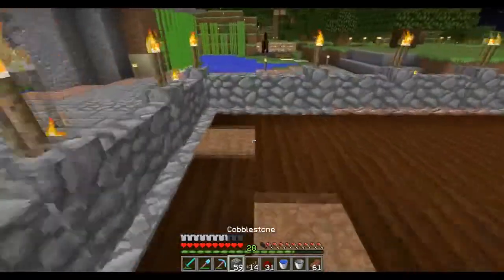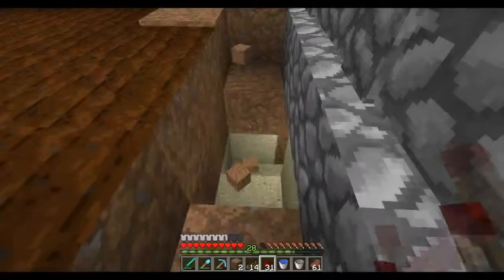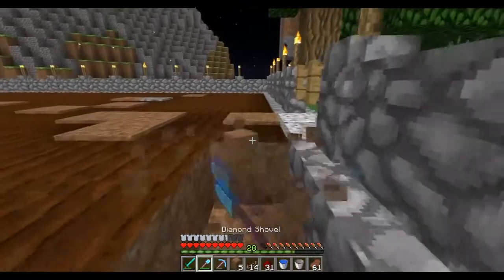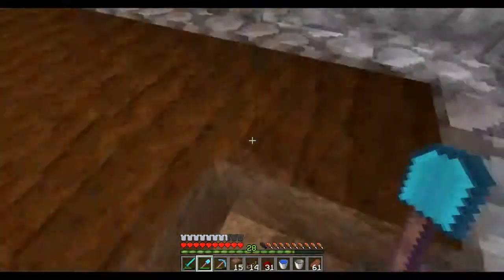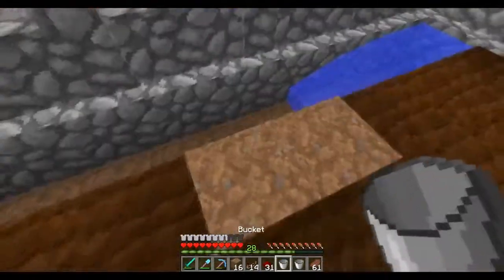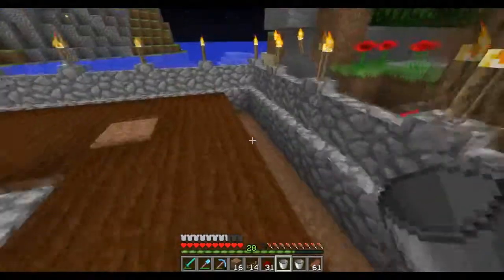So this is going to be our collection area. This last layer here is going to be our collection area, so this is where we want the lowest point of the farm to be. This is where all the wheat is going to collect and get collected into hoppers. From there, obviously we want a water source here, which will hopefully reach into here where the chest will be.